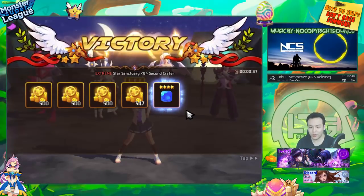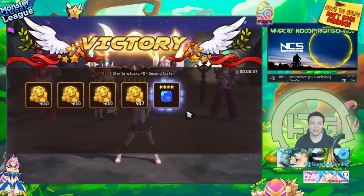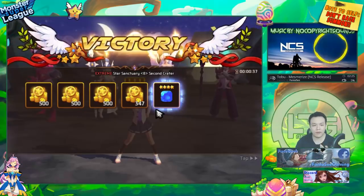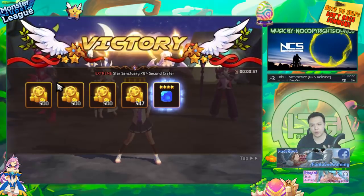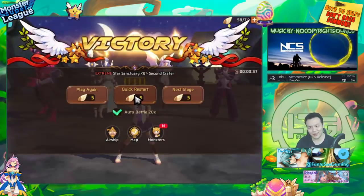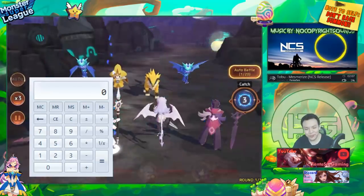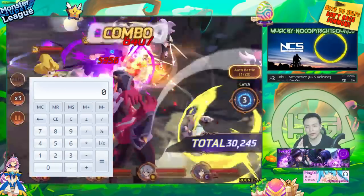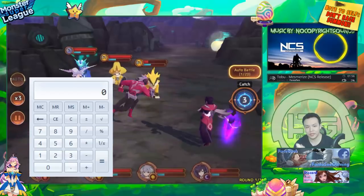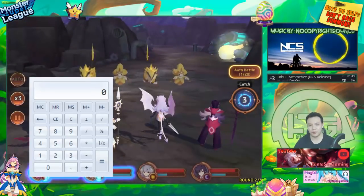This actually makes quite a lot of difference in terms of farming. I didn't do a huge number of test runs, but I sat down and recorded 10 runs using this exact same team. I got an average of 5,983.25 gold per run. I'm going to do a little bit of math for you guys, with this calculator over here. We're going to calculate the amount of gold you can get per 100 astrogems — basically how many astrogems you get back spending 100 astrogems on this stage.